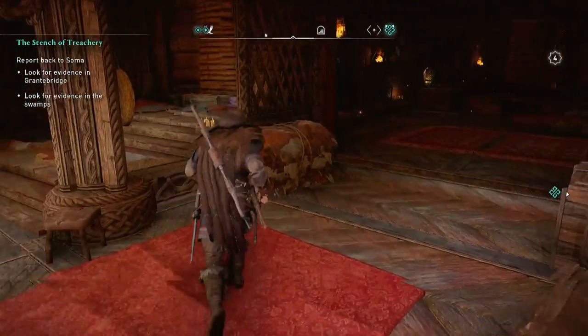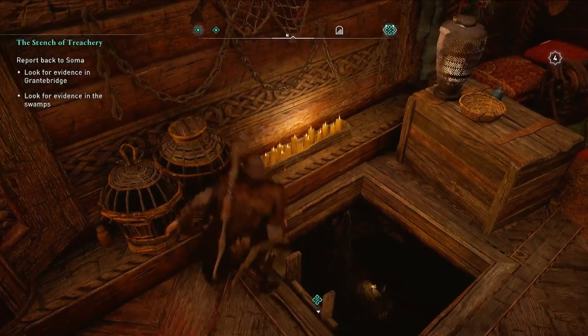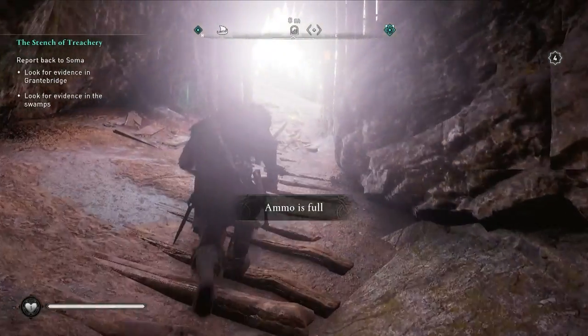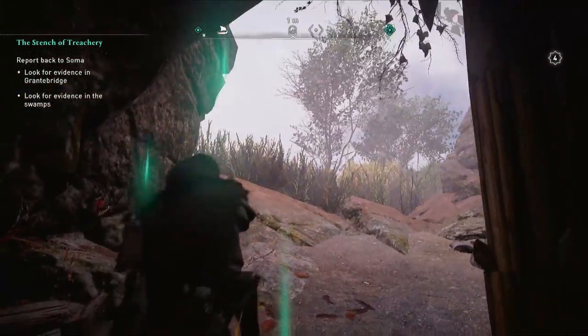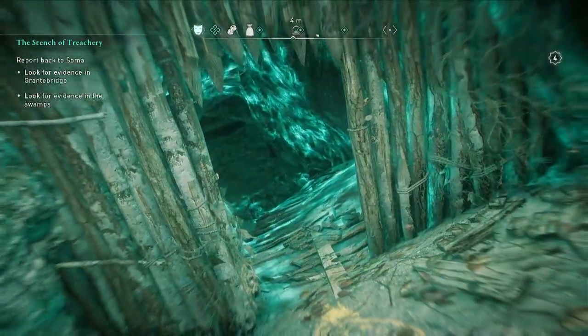Vikings Cluedo is the name of the game today. After speaking to Soma, we want to head down this very conspicuous tunnel that somehow only three people know about. As soon as we get to the end, we're going to come across some yellow paint, which is quite key to the whole investigation going on in this particular quest.